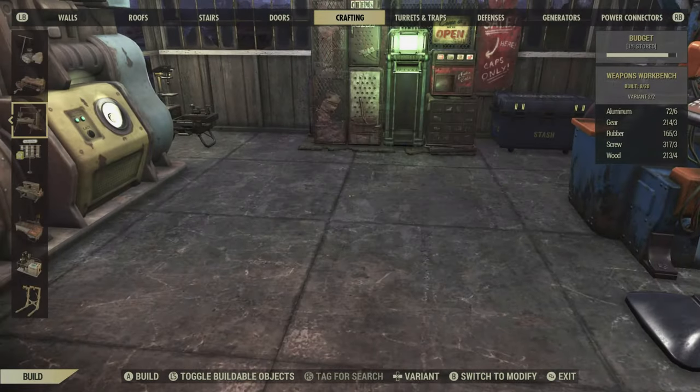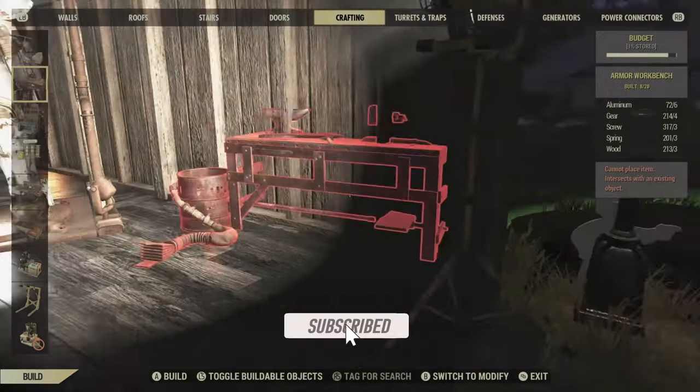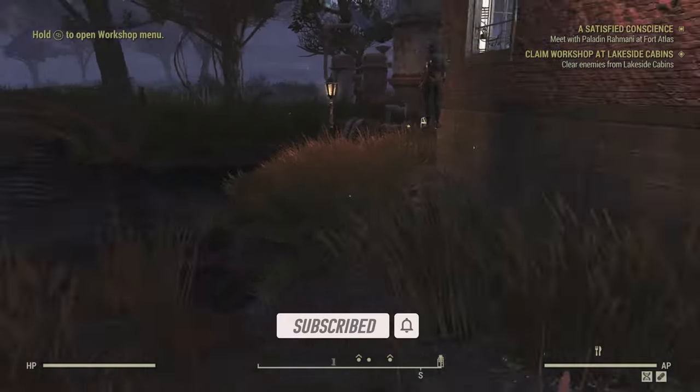And obviously the workbench and armor bench you're going to get anyway just in your camp through progressing in quests at the beginning of the game. So thank you so much for watching. If this helps you out, consider dropping a like and I'll catch you in the next.